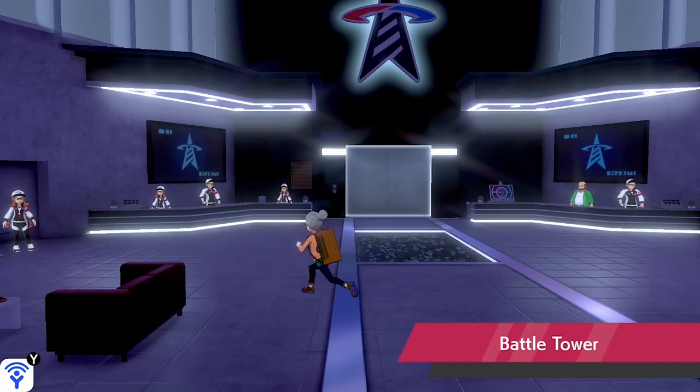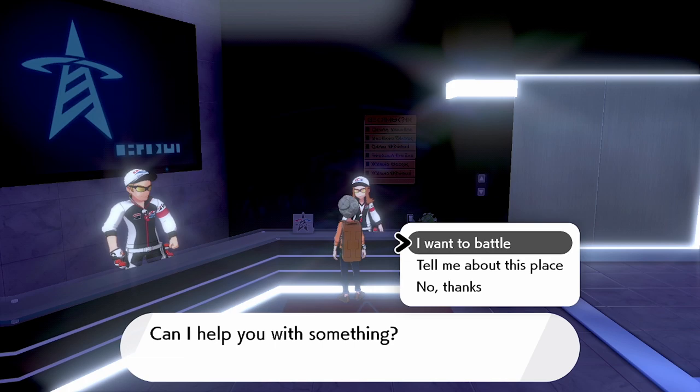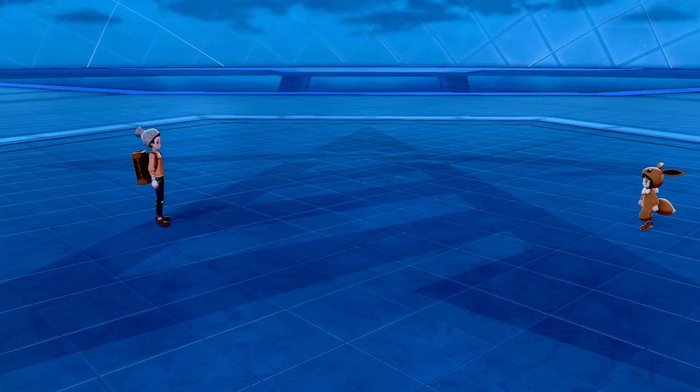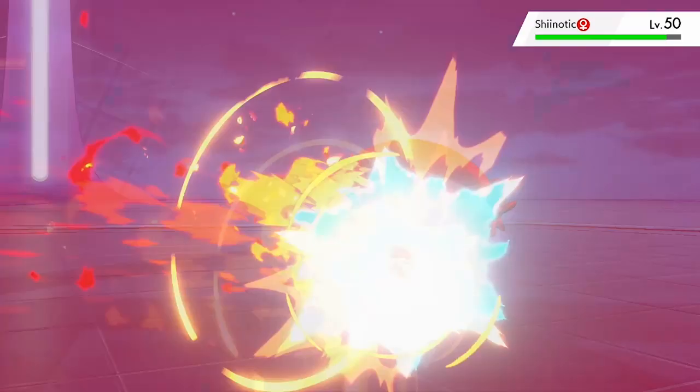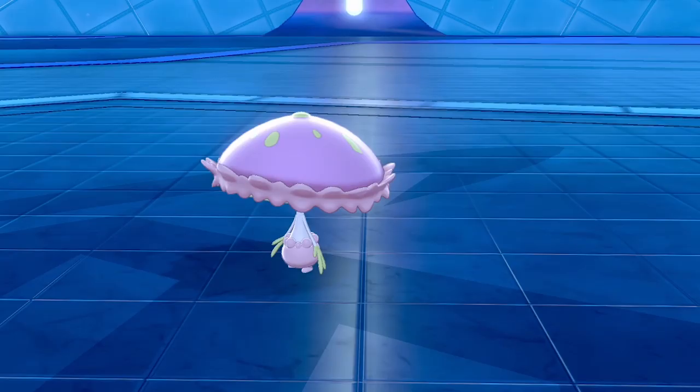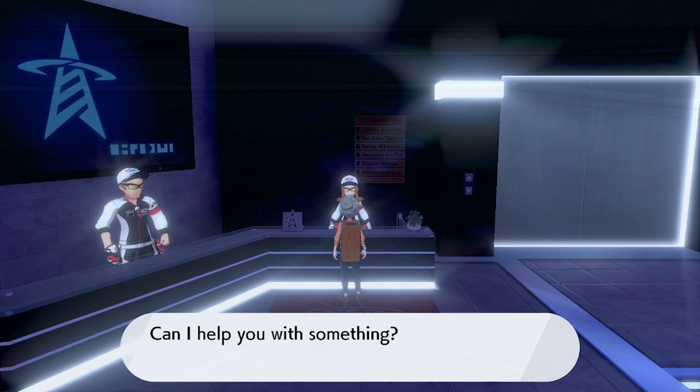What you want to do is head to Wyndon and up to the Battle Tower. Once you're inside, go to the checking desk and speak to the person at the top on your left, then select that you want to battle. Choose either the single or double battle option — whichever your preference is. Single battle is what I chose. Then select your team and go into the first matchup; you will be playing two trainers at a time, and that will be one stage complete.